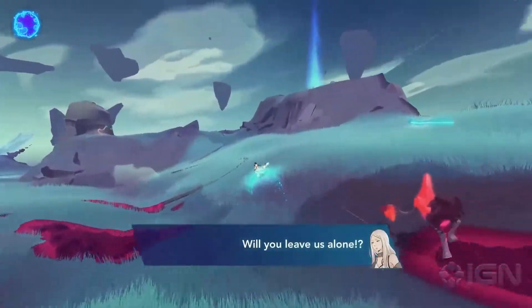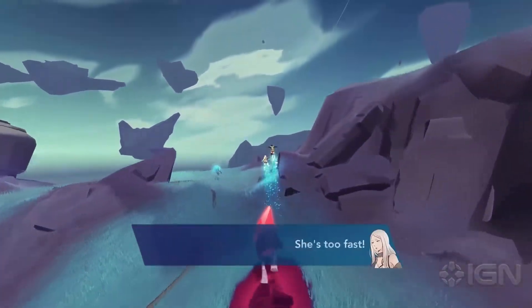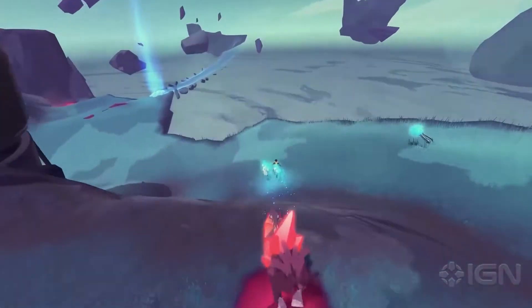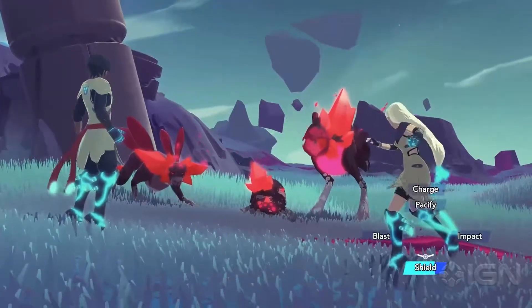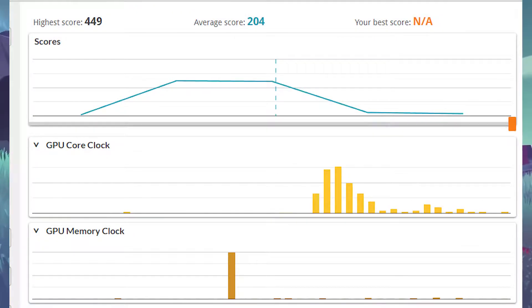This is essentially a step-down version of the GT 1030 in terms of performance. When it comes to benchmarks, the 3DMark Time Spy Extreme score comes in at around 170 points. Comparing that to the GT 1030, which scores around 180 to 200 points, it's pretty much the same performance — only about a 10-point difference.